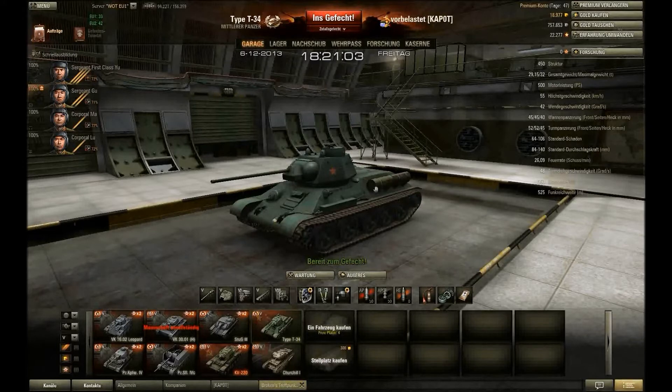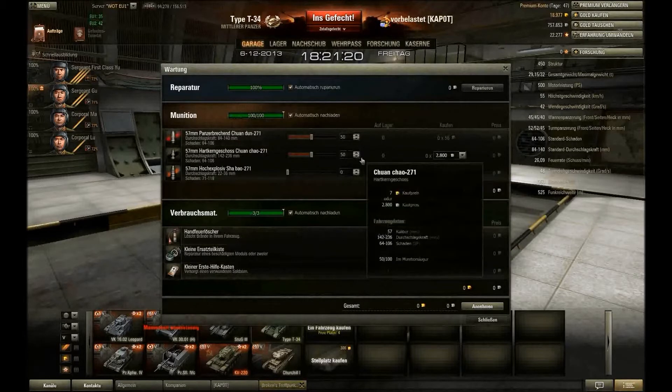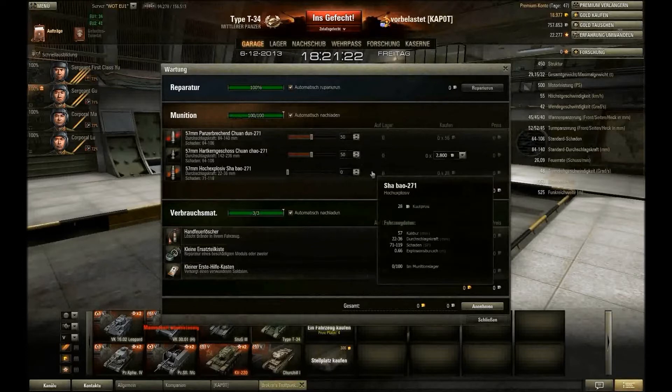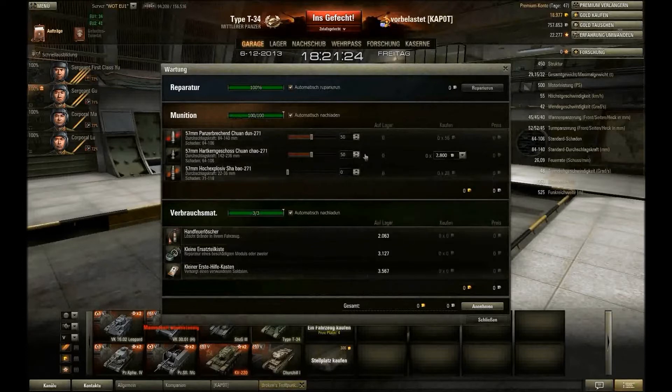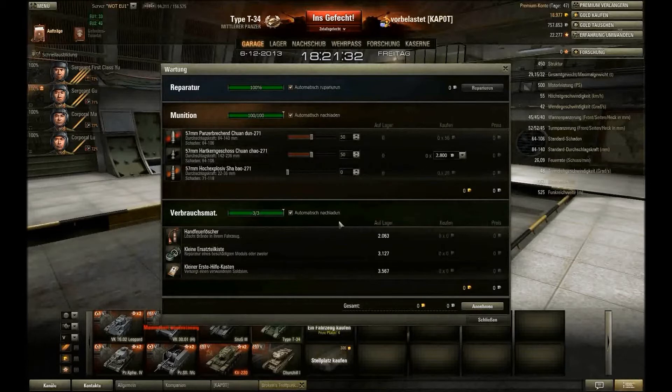Also man kann fast durchgehend schießen. Man muss immer noch ein paar Millisekündchen warten, bis dann der Zielkreis komplett geschlossen ist. Die Beladung habe ich hier gewählt mit 50 Schuss regulärer Munition und 50 Schuss Premium. 50 Schuss Premium braucht man aber eigentlich nicht wirklich – ich habe die nur drin, wenn es dann mal gegen Tier 7 geht. Da wende ich dann auch mal gerne die Premium-Munition an.